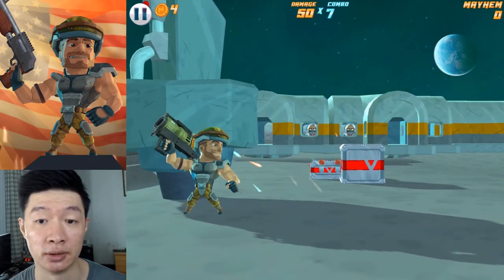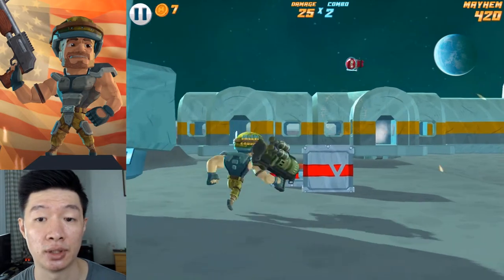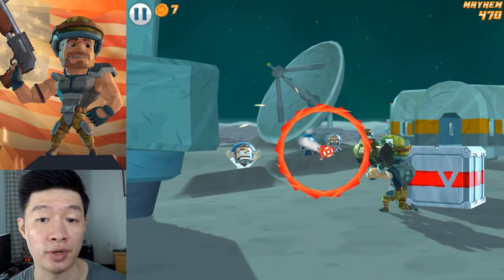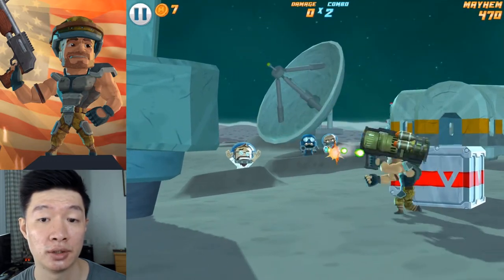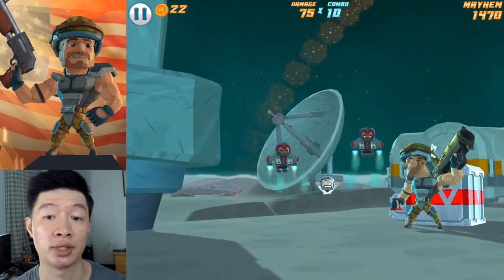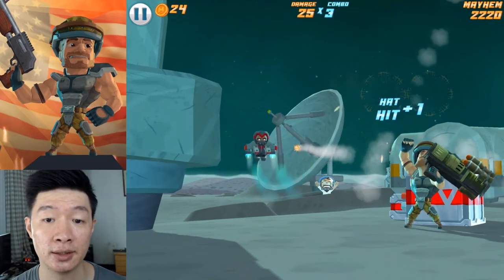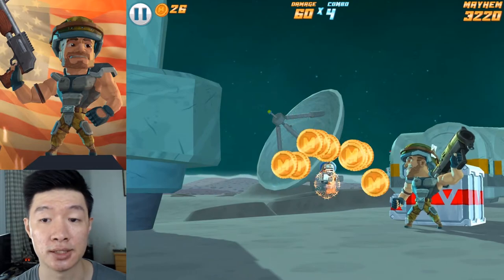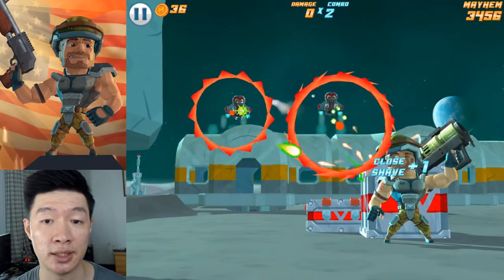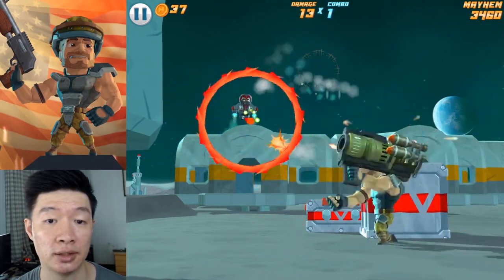Wow, still doing great in just one hit. Aiming for this sniper — ninja up there, missed on that one. It's too difficult to aim for that ninja. Once I hit, the surrounding area will get exploded as well. Flying astronaut — a little bit hard to aim at the flying objects. Keep missing out.